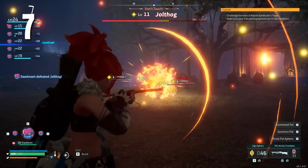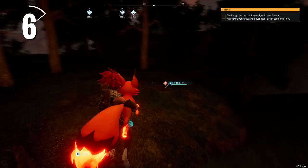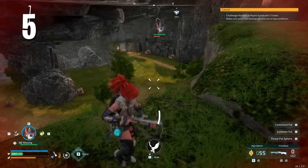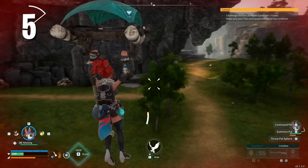Pals inflicted by multiple status effects are easier to capture — it doesn't matter which status effects are on the pal, it's just the more status effects, the better. Also, fire pals will act as a torch, so if you're going somewhere dark, you can bring along a Fox Sparks to light the way. This next tip is a bit more involved, but it's so worth it because it will farm you much more XP and gold super easily.